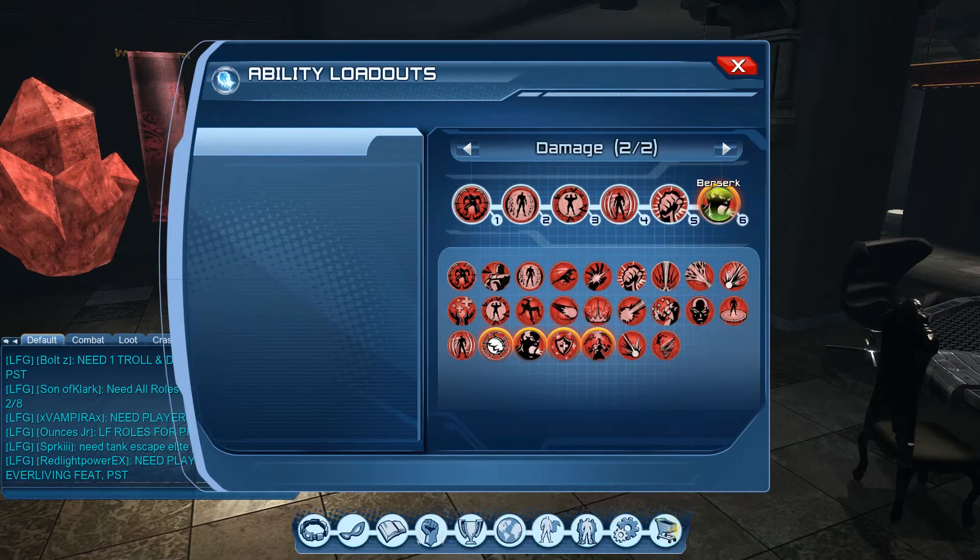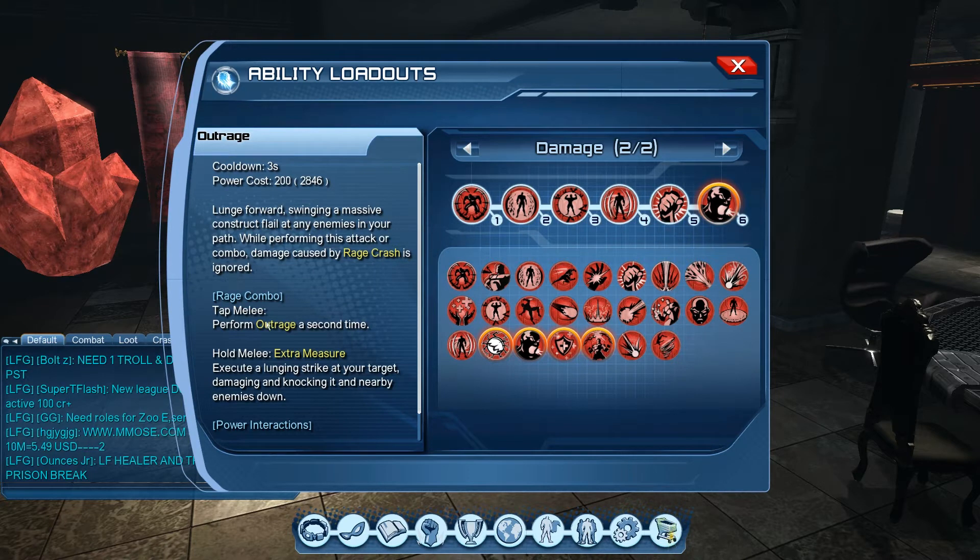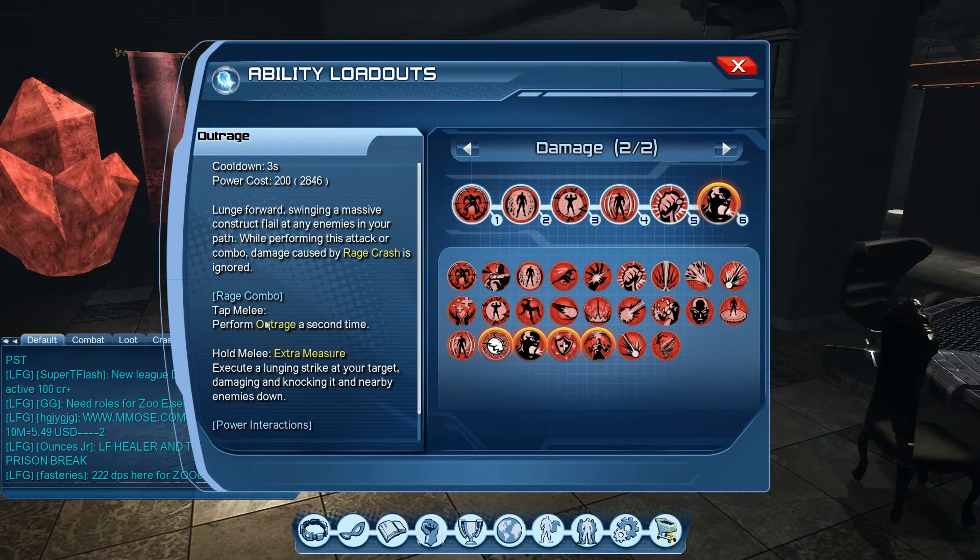The other thing we have to talk about is the rage power costs. With the stats revamp, the power costs did change. Taking outrage as an example, it has a base power cost of 200. The revamp also added power costs to rage combos. Through a lot of testing, we found that the power cost for outrage is 200, and the melee combo cost is 100 each, making the total power cost for outrage 400.